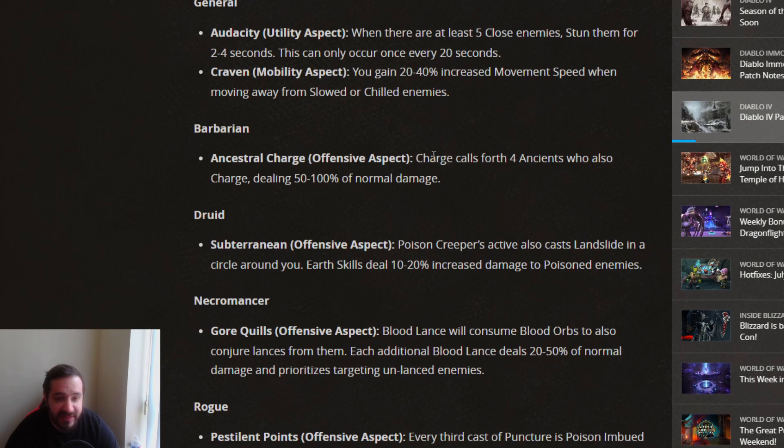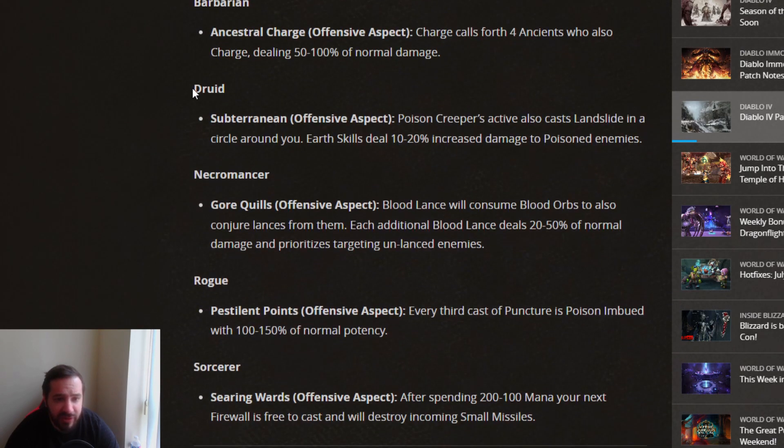Ancestral Charge Offensive Aspect: Charge calls forth four Ancients who also charge, dealing 50 to 100% normal damage. That's actually not too bad. For Druid, the Subterranean Aspect: Poisoned Creepers also cast Landslide in a circle around you, and Earth skills deal 10% increased damage to poisoned enemies. I can definitely see that being used a little bit.